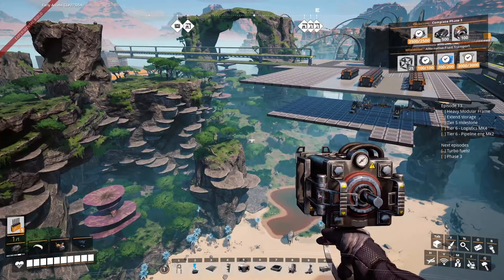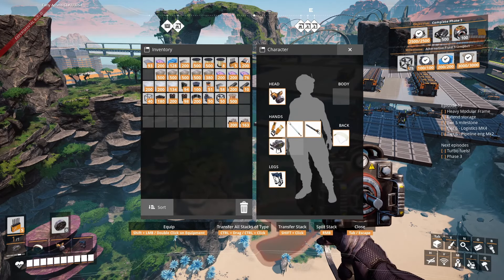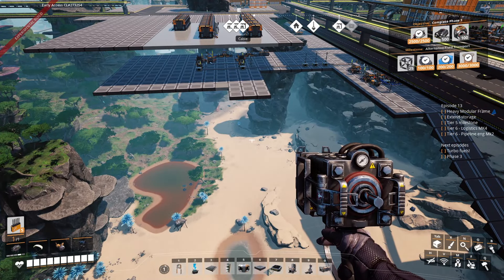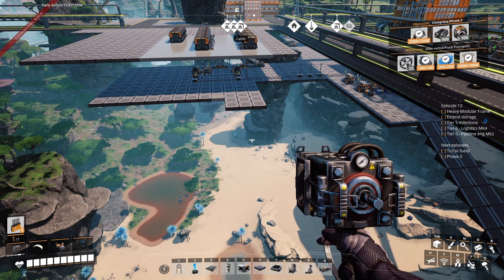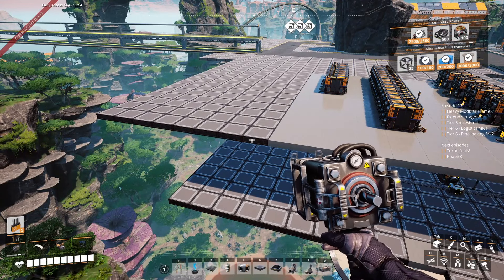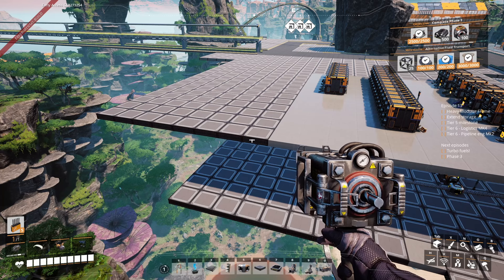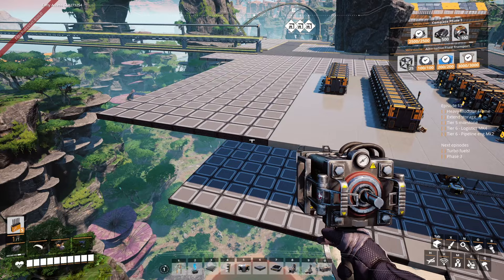Let's take a quick look at all the goals for this episode. First: heavy modular frames — this is a very important one, basically the last material of tier 5 and one of the last of tier 6. We're going to automate it fully. With this we're also going to complete new milestones: the last tier 5 milestone, tier 6 logistics mark 4 which enables even faster belts, and pipeline mark 2 — bigger pipes for your fluids.